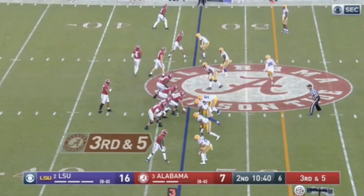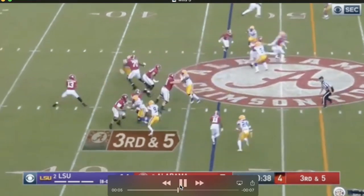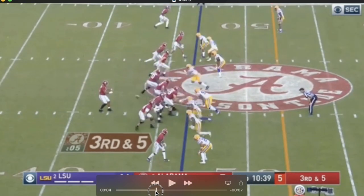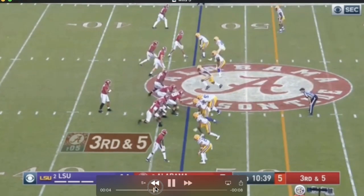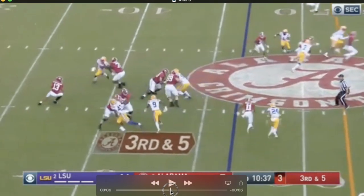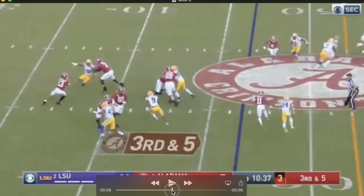I'm always personally interested in seeing how these tackles handle stunt plays because we play a team like the Cowboys twice a year that does so many of them. Wills does a pretty good job here. The right guard does not do a good job, but Wills handles the tradeoff well. He lets his guy go — unlike Andrew Thomas in the other video who chased his guy — Wills stays in his spot, waits for the blitzing linebacker, then lays down his block. The right guard came over a bit too far, but Wills did the right thing on this play.